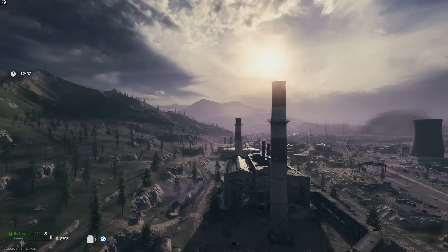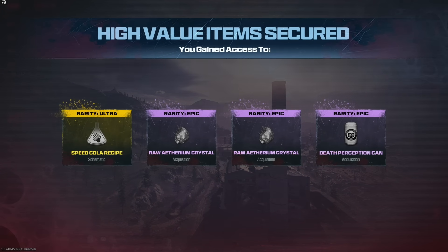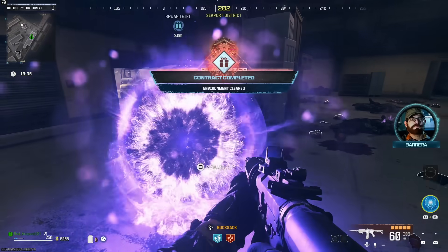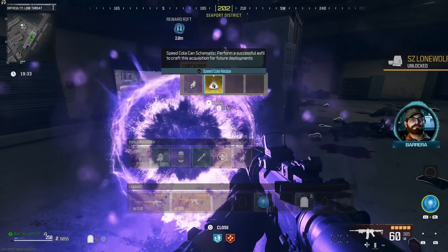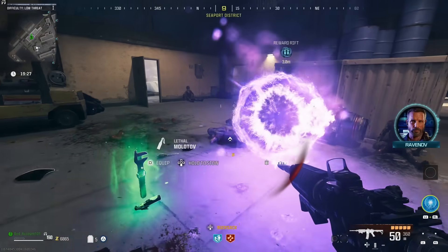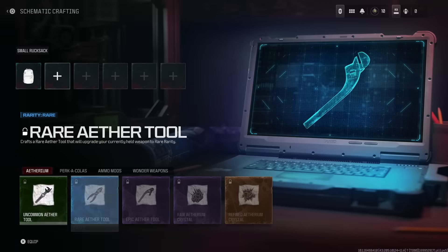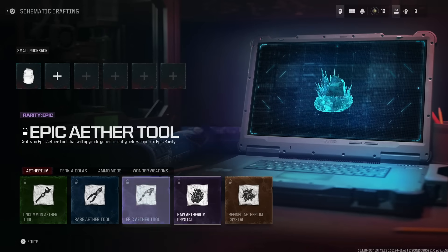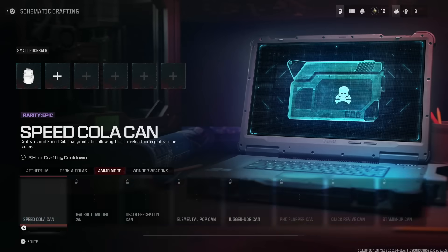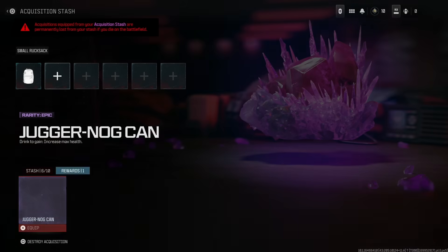Tip number 5: hoard everything that you find. For completing contracts or by getting very lucky you will be given ammo mods, raw ethereum crystals which can upgrade your gun, ether tools which upgrade the rarity of your gun for more damage, or even more rarely you can find schematics. The schematics are insanely important so exfil with them immediately if you do get one. These can be anything from ethereum tools, perks, ammo mods, or even wonder weapons. What's so important about them is that they are permanent craftables — once you find the Speed Cola schematic for example, every 3 hours you can craft a Speed Cola can to start a match with. So eventually you'll be able to spawn in with lots of perks and even an upgraded wonder weapon right from the start.